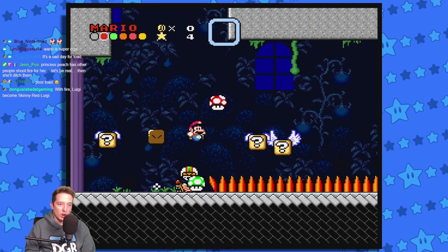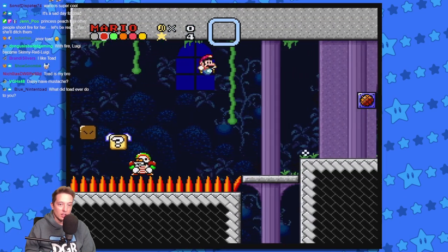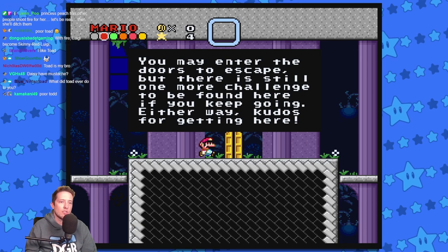We have a fire flower! Look at Wario with fire — Wario shoots fire out of his mouth. Princess Peach with fire. Daisy looks really weird with fire. We can't even play as Toad because Toad is useless — no one likes you, Toad. Charging Chucks! You may enter the doors to escape, but there is still one more challenge to be found if you keep going — either way, kudos for getting here. There's more!